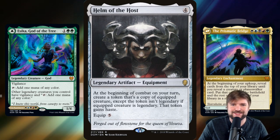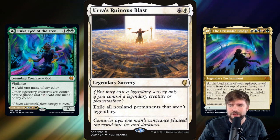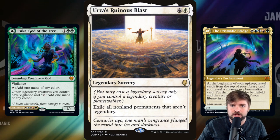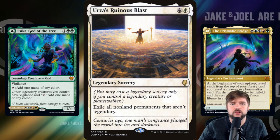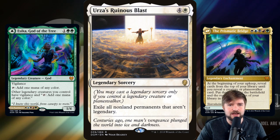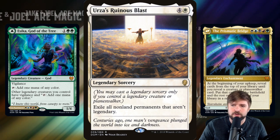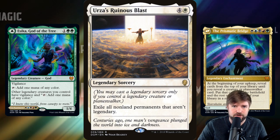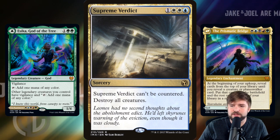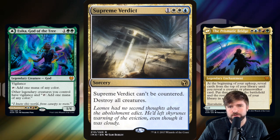Let's look at the mean way and go with a board wipe and constellation build. So we're playing a bunch of planeswalkers or a bunch of legendary creatures — how about Urza's Ruinous Blast? Exile all non-land permanents that aren't legendary. We can hit everything except lands and our legendary stuff. Legendary stuff on our opponents' side will also survive this, but we'll probably get a ton of permanents in the crossfire — leaving a majority of our board while taking out the majority of theirs. Like Kamal's Druidic Vow, you've got to have a legendary creature or planeswalker under your control, but then it's very powerful in a deck like this.